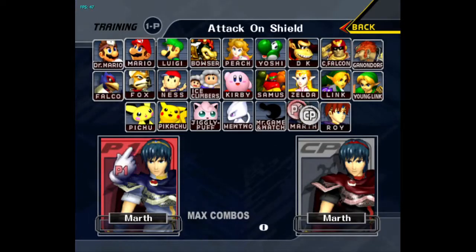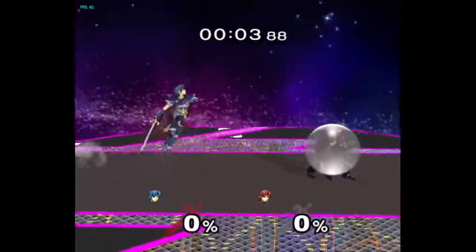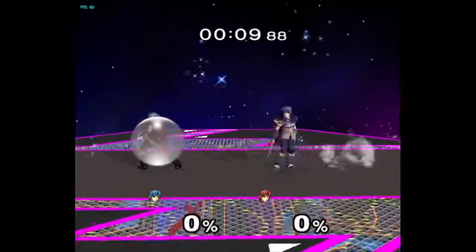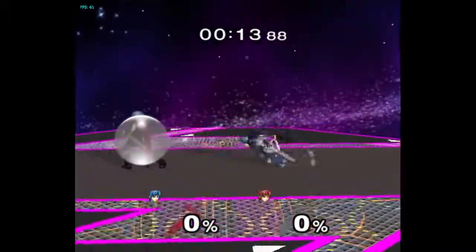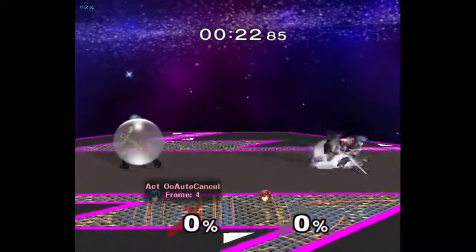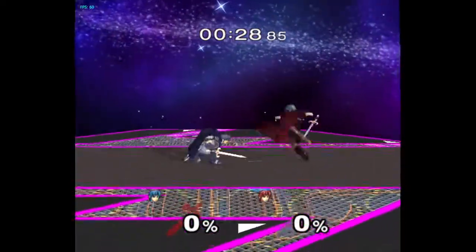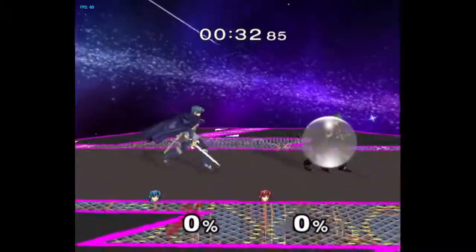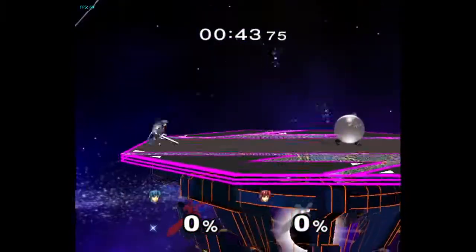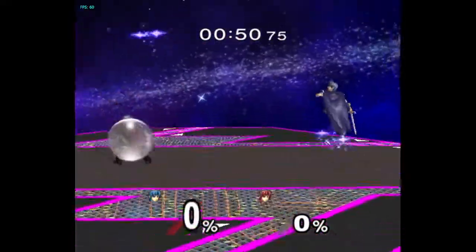You can practice attacking on shield — figure out what things are safe and what things aren't. It's like late fair — you'll be okay. But if you do a rising fair, anyone can just anti-air you no problem. You can space around it though, and it'll be up to your opponent to catch you drifting back. Down tilt: super fast, super broken. These falling aerials are pretty good — frame advantage only like minus one, minus two.